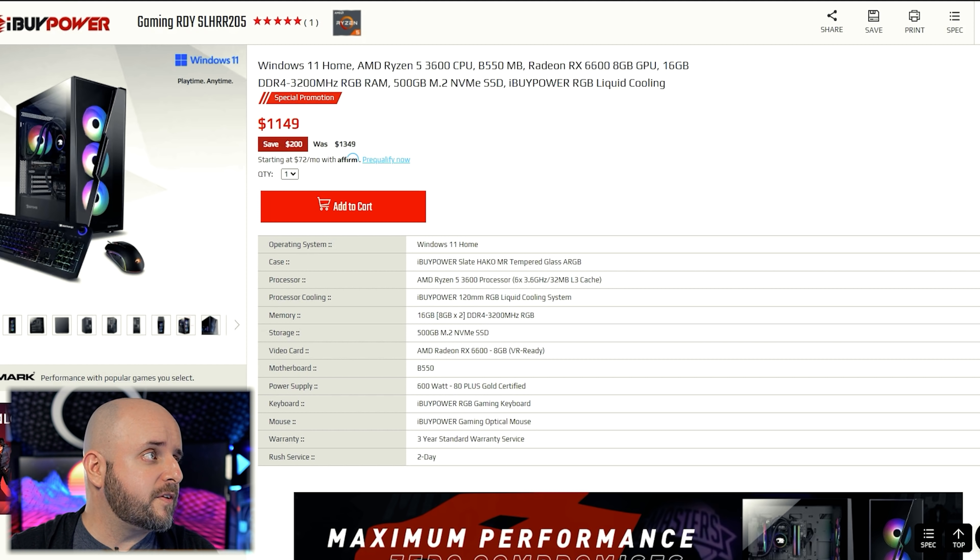Moving on to Skytech — they have the Kronos Mini. Already I can tell this thing has way better airflow. It doesn't have as good of a GPU though — it's still a 1660, but not Super or Ti. It does have a 10400F, which still stands as a great gaming CPU. They're also using 16 gigs of DDR4-3200 in dual channel, just like iBuyPower. This has a one terabyte NVMe SSD — double the storage — and a 600-watt 80 Plus Gold power supply. It has Wi-Fi included, whereas those two iBuyPower systems don't seem to have Wi-Fi, so you'll want to make sure you don't need it or get yourself an add-in card.